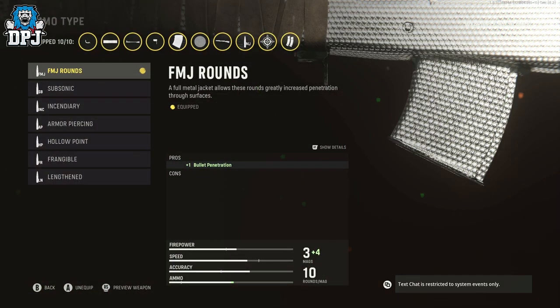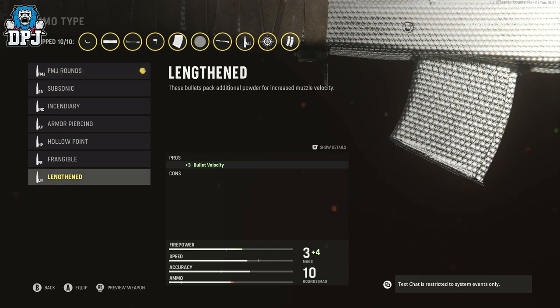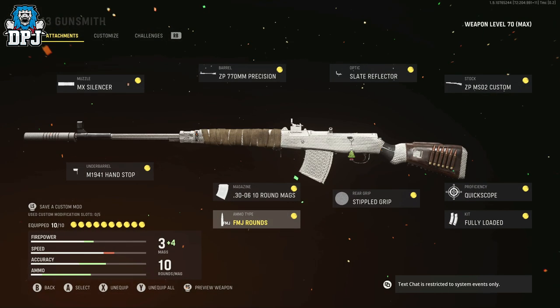FMJ rounds is what I like to use, just in case a couple of targets run at me and we want to fire through them — especially since a lot of people like to sit behind walls as well. So yeah, FMJ definitely. You could go FMJ or lengthened, but I'd go FMJ.